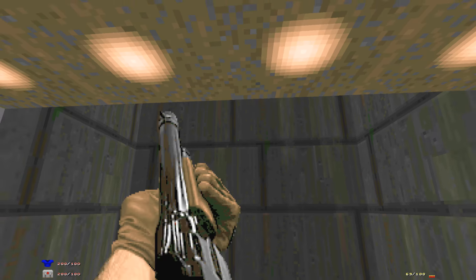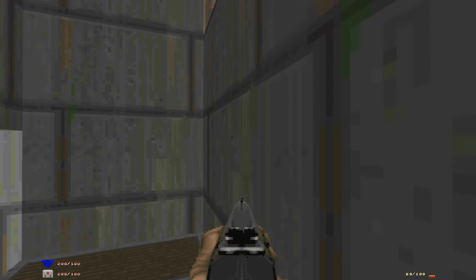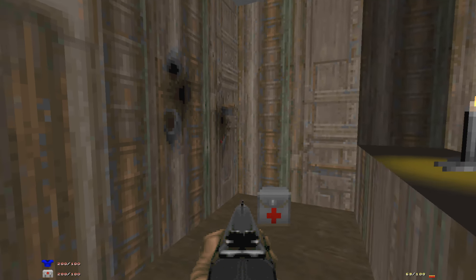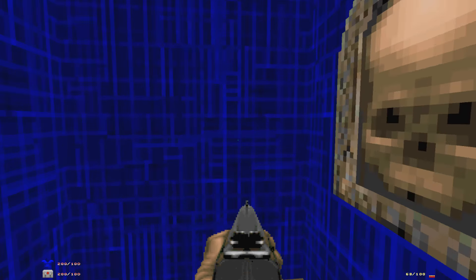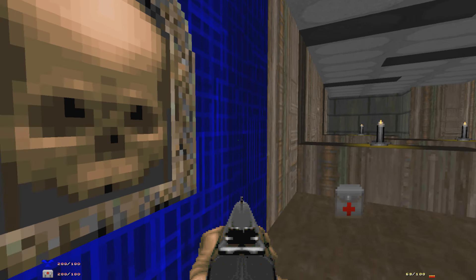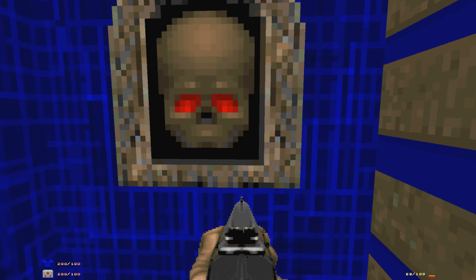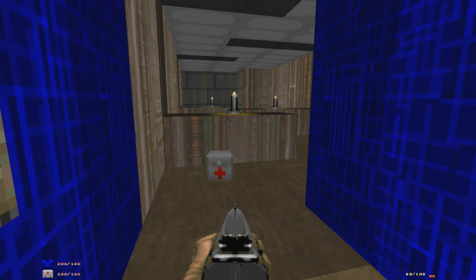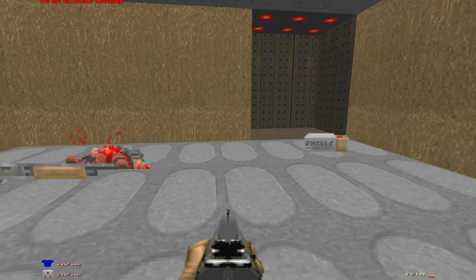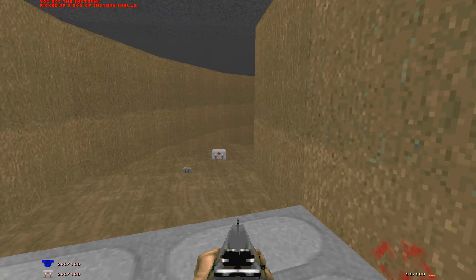Barrels. The trick is to use auto-aim and hit them. Now here's a nifty little area — an empty room. We don't have to wait for the door to close; I'm just going to show that the switch opens the door. While you're up here, pick up the rocket launcher and some shotgun shells if you need them.